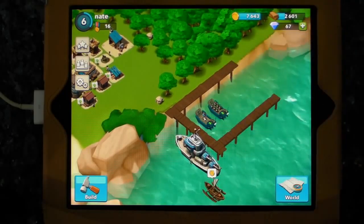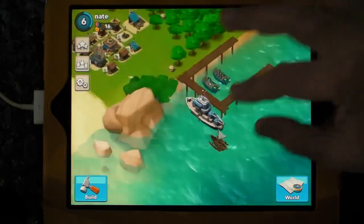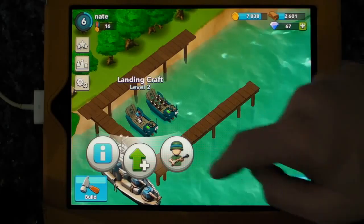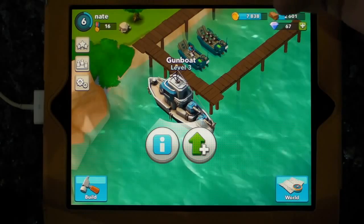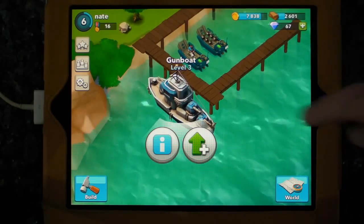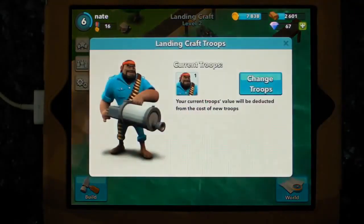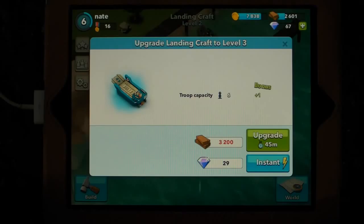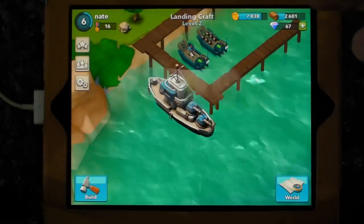And then we've got our attacking force. There's your troops that you can send to other lands, and then there's the gunboat which bombards the other land with big bombs that can weaken the defences. All of these can be upgraded. The landing craft can be upgraded to get more troop capacity - we don't yet have enough wood to do that, but once you do it gives you more space so you can attack with more troops.